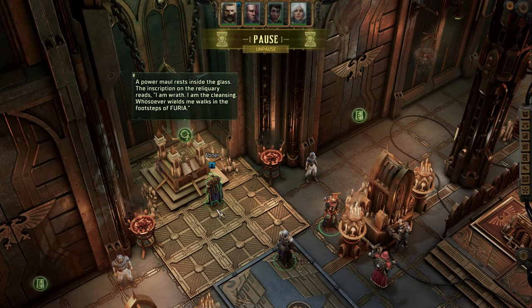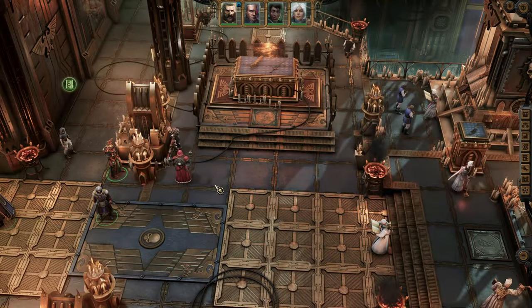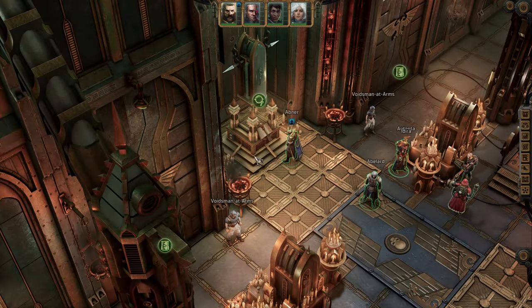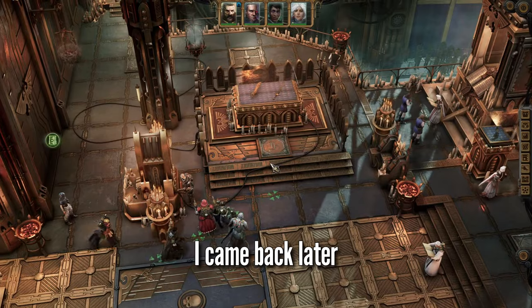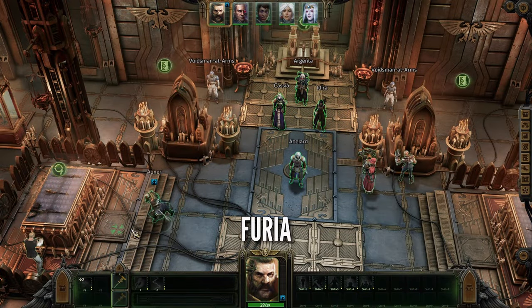For the second puzzle, you need to pass a check to notice a couple of buttons on the reliquary between the two exits. Examining it will give you a clue on what to do. Around the room, you'll find pressure plates with letters on them — two on the left, two on the right, and one where you can offer a prayer. Split your group; you'll need at least five party members to solve this, and spell out the word FURIA.